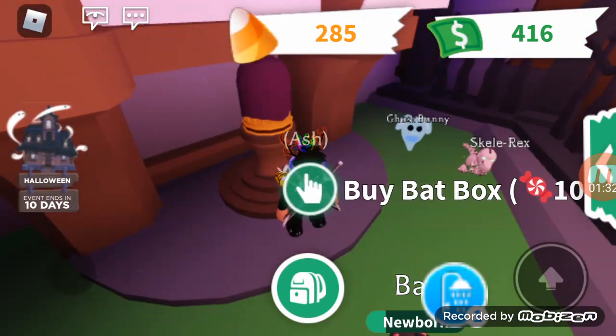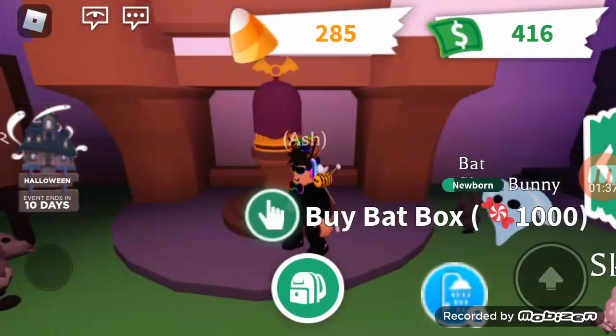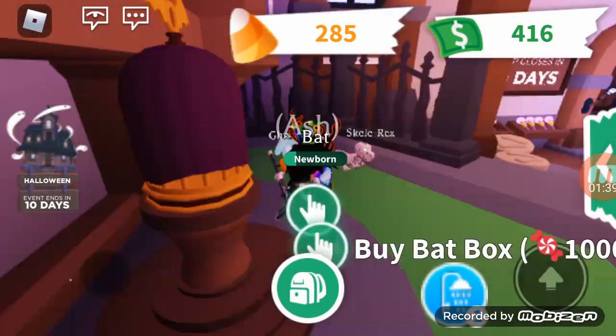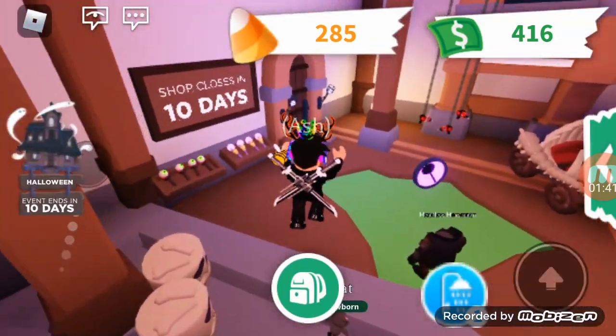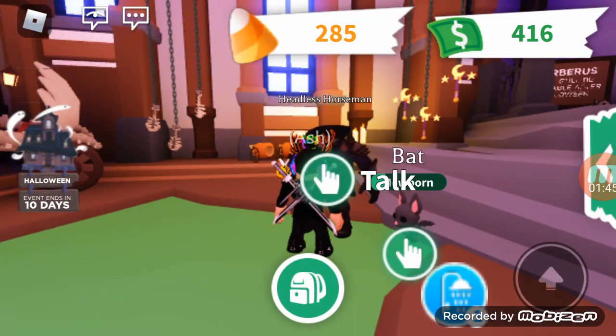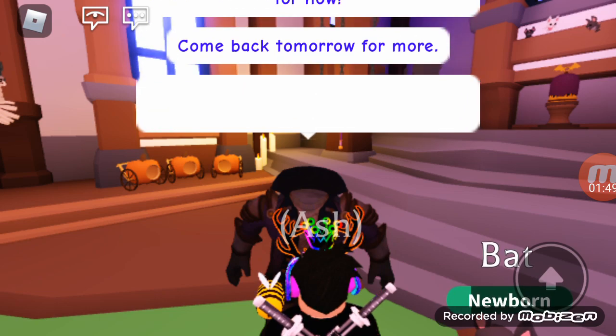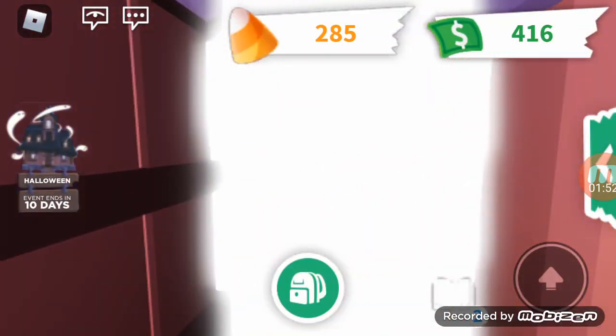We've got the Cerberus for 800 Robux but I'm out of Robux. We got the ghost monkey for 4,000, Scale Rex for 10,000, and the bat box for 1,000 — that's how you get a bat. You can also talk to this headless horseman here and get 200 candy a day, though I've already collected it.